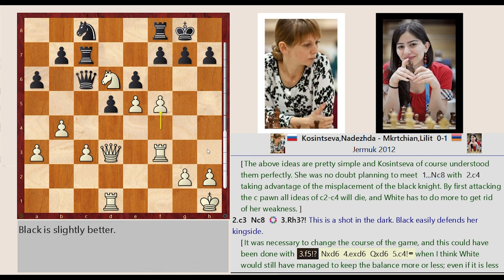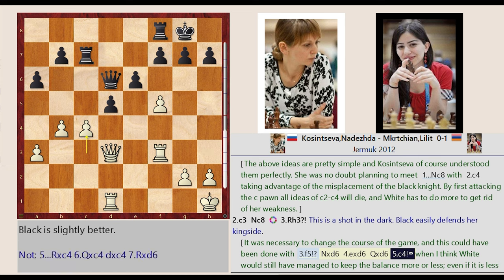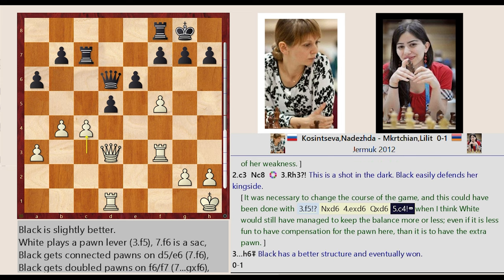It was necessary to change the course of the game, and this could have been done with F4-F5, Knight C8 captures D6, E5, Queen C6 captures D6, Queen C6 captures D6, C3-C4. I think white would still have managed to keep the balance more or less, even if it is less fun to have compensation for the pawn here than it is to have the extra pawn.